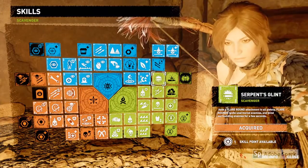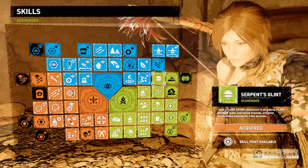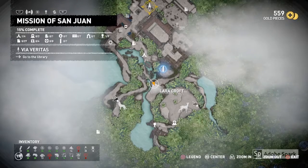Before you start you need to make sure you have the Serpent's Glint skill unlocked. And the turkeys can be found in this location here in San Juan.